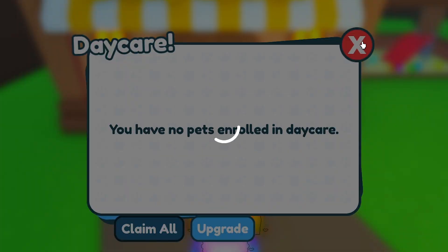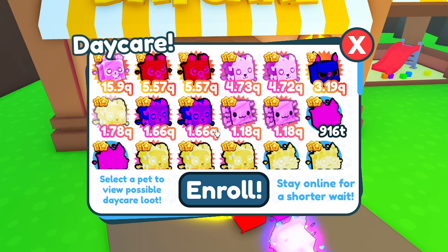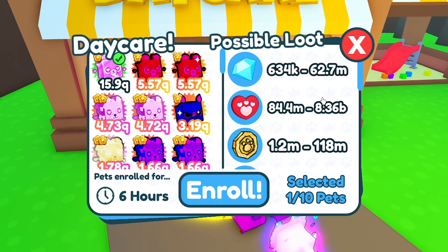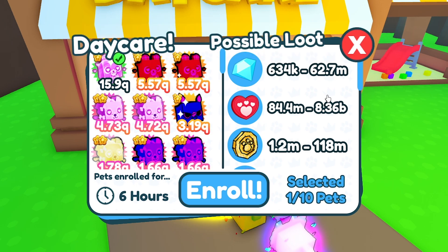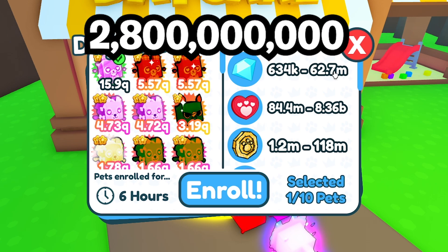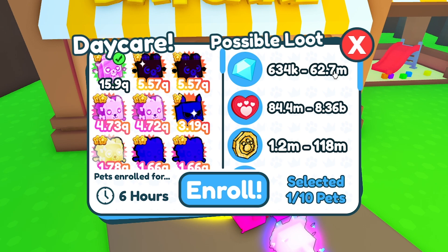There's a way to increase your gems by viewing and upgrading your slots. You can purchase an additional 10 daycare slots, allowing you to put in 20 pets at once, which doubles your gem income to a total of 1.2 billion. By buying the game pass you can get up to 2.8 billion per three hours.